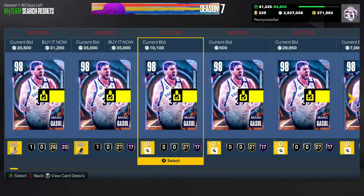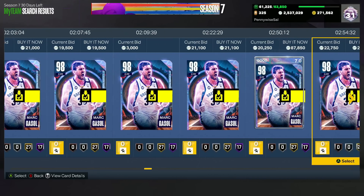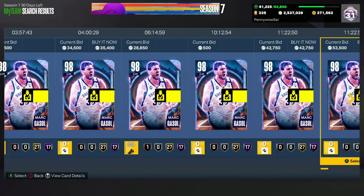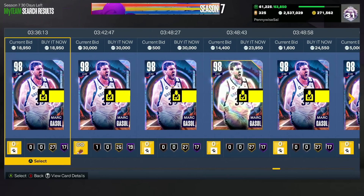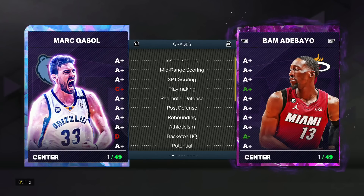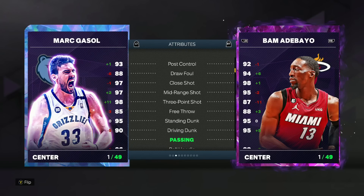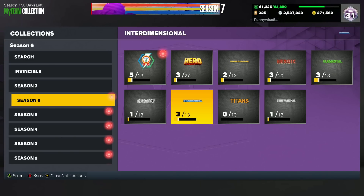For budget guys, cards like Marc Gasol — a really good budget power forward consistently going for 30 to 35K — you can now find him for around 15 to 20,000 MT. That's great value for a 7'1" power forward who's a great defender. He was literally 10 to 12,000 MT when the Super Packs first dropped Tuesday at 11 a.m. Eastern. He's on that Dirk and D-Rob level, but those cards are 70,000 to 100,000 MT. He's only 20K and you get pretty much 90 to 95% of a Dirk or D-Rob — arguably a better power forward.